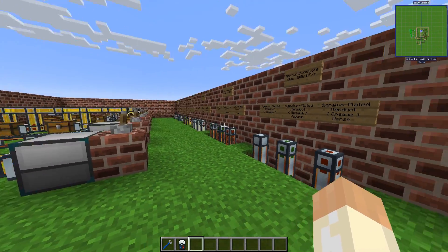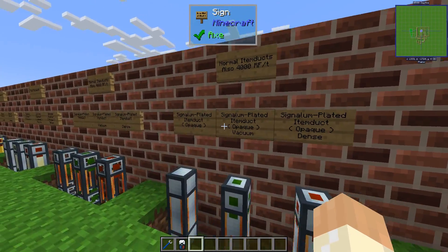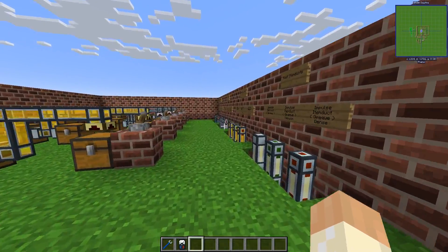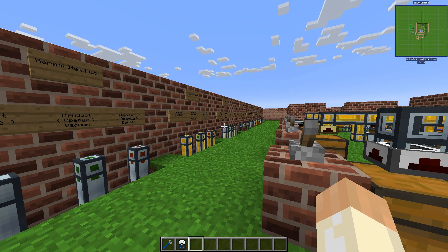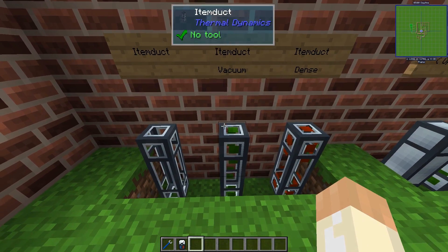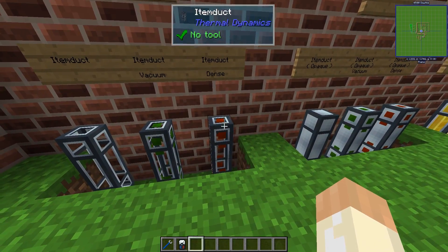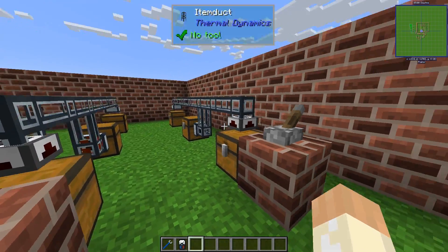Just like before, they come in opaque and transparent, and also these are normal item ducts while these are impulse item ducts. So to summarize, they can be fast or slow, and they can carry RF or not. The final difference is that we have the vacuum and dense: vacuum means these will be considered closer than normal ones, and dense will be considered farther away. I'll cover this in just 30 seconds.